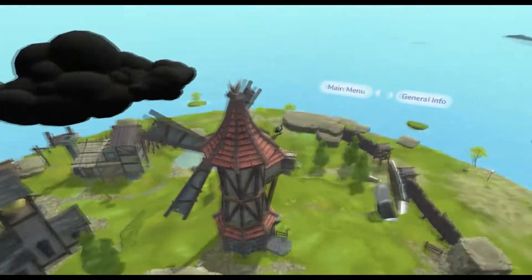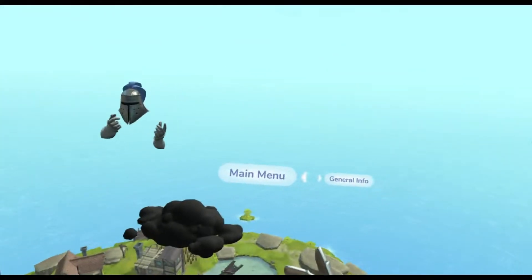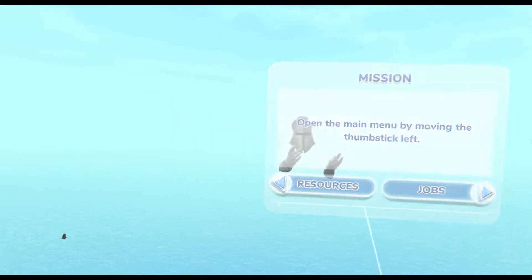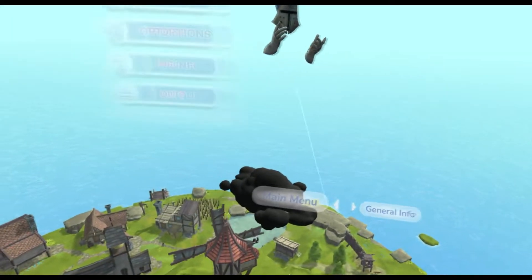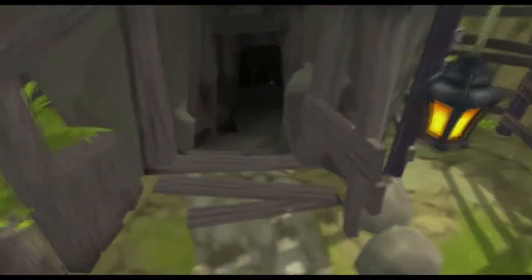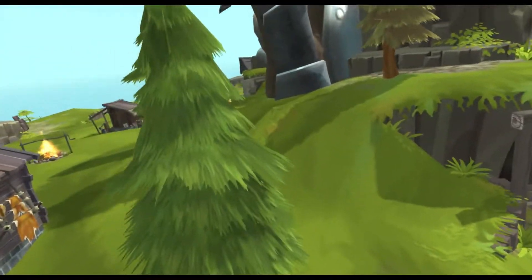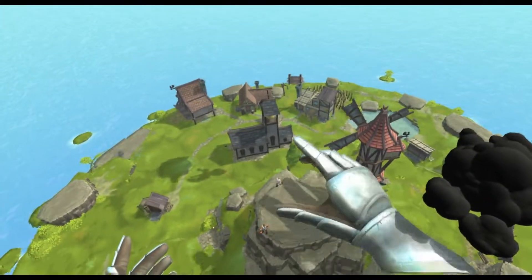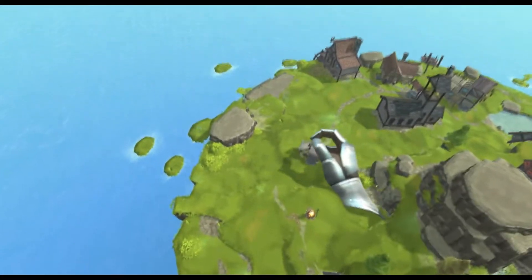A dark cloud is about to appear over this village - very symbolic. You can now select any menu item by pressing the touchpad center or close the menu by pressing any direction on the touchpad. Now we have our first two townsmen - don't let them idle, give them something useful to do. Follow me. That's useful, and that's useful.